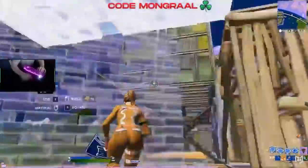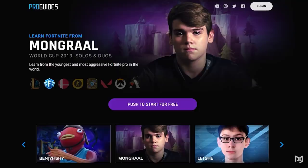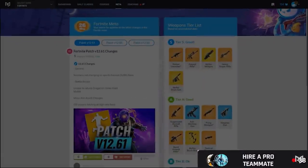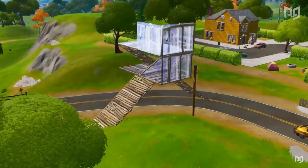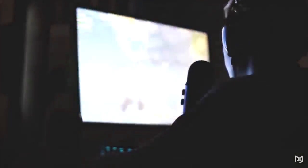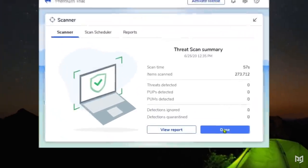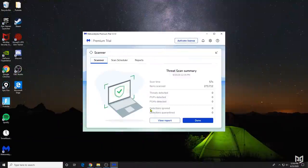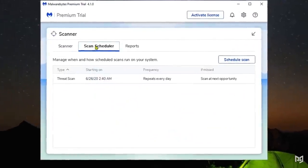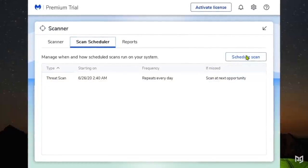The last step should be the one that takes the longest. Once your scan ends, either there's nothing bad on your PC — which is awesome — or there are some viruses or issues. If the second scenario is the case, it should give you the option to quarantine the files and clear everything up. Another thing worth looking into is the scan scheduler, which is also part of the Malwarebytes app. It's a paid option, but if you're looking to consistently make sure your PC is clean and running properly, it's absolutely worth considering.